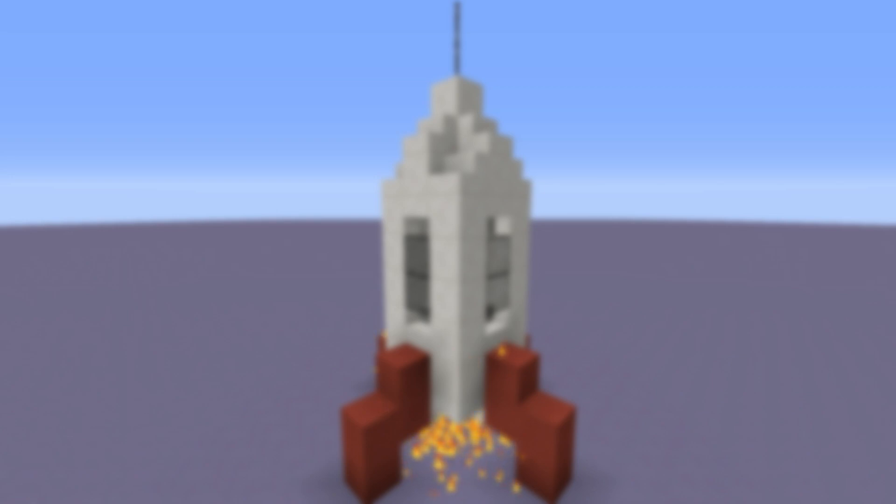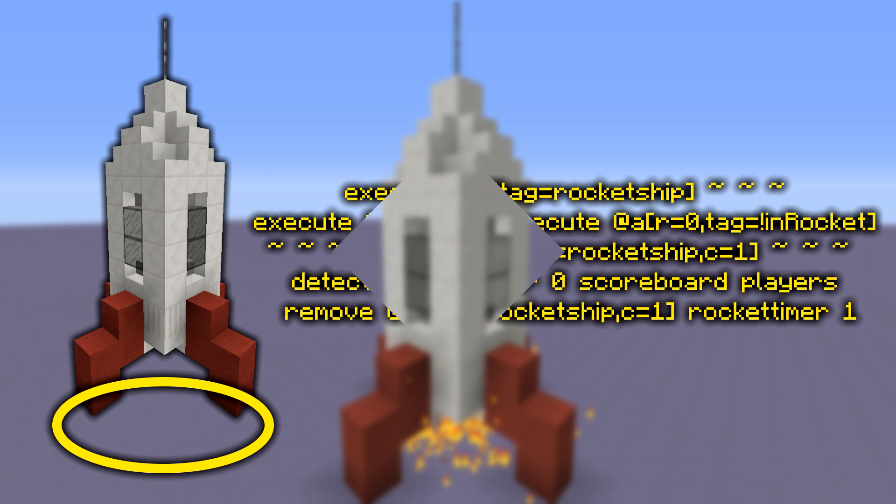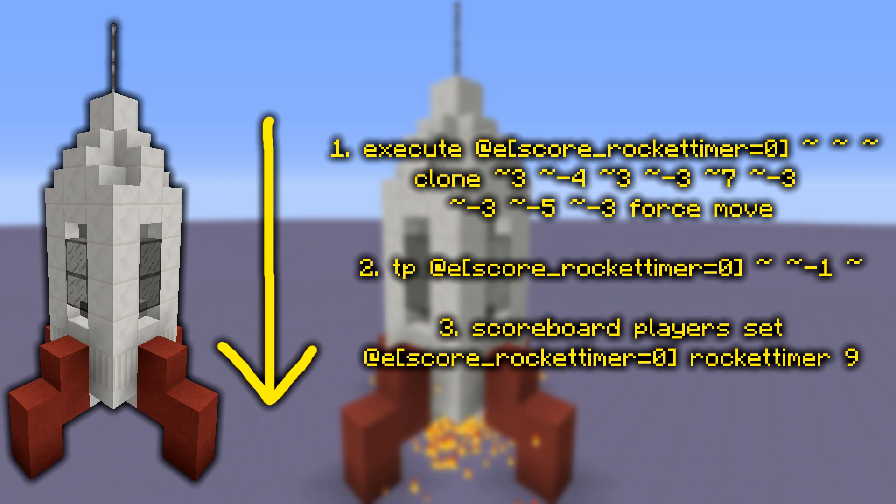Now we need the rocket ship to go downwards. To avoid using another scoreboard, we'll use the same one but counting down instead of up. Add this command to the chain — it executes on the nearest player to the ship, checks if they're sitting in the seat, and if they aren't, it tests if there is air underneath the ship. If everything meets those requirements, it removes one score from itself on the rocket timer scoreboard. If your ship is a different size, you'll need to test for a different air position — change the negative five to however many blocks there are between the seat and the ground.